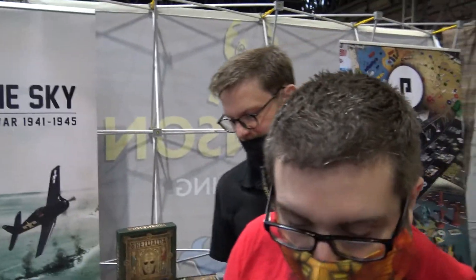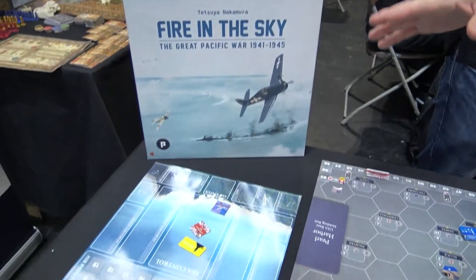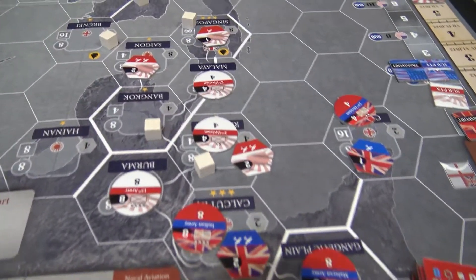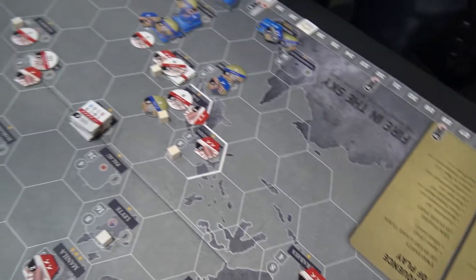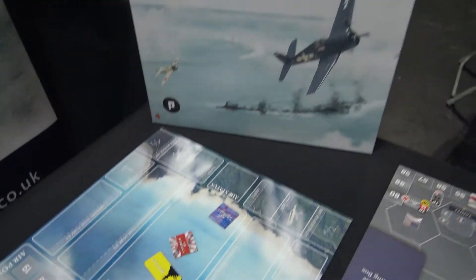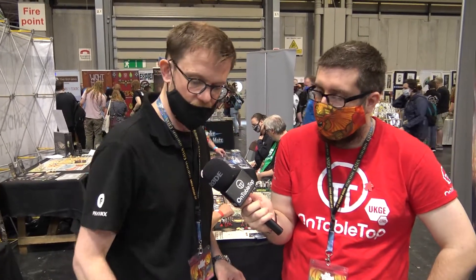We've also got Fire in the Sky over there. This is an older game that we've redone — we've reworked all the graphic design and the artwork, and taken old American maps of the Pacific and redone it all to give it a really stunning look. It's a strategic-level game based on the Pacific theater in the Second World War, 1941 to 1945. There are a number of different scenarios, but in any of them you play as either the Japanese or the Allies — the Americans and the British Commonwealth. You can do the whole gamut from attacking Pearl Harbor all the way up to Iwo Jima and when the bomb dropped, or smaller scenarios within that.